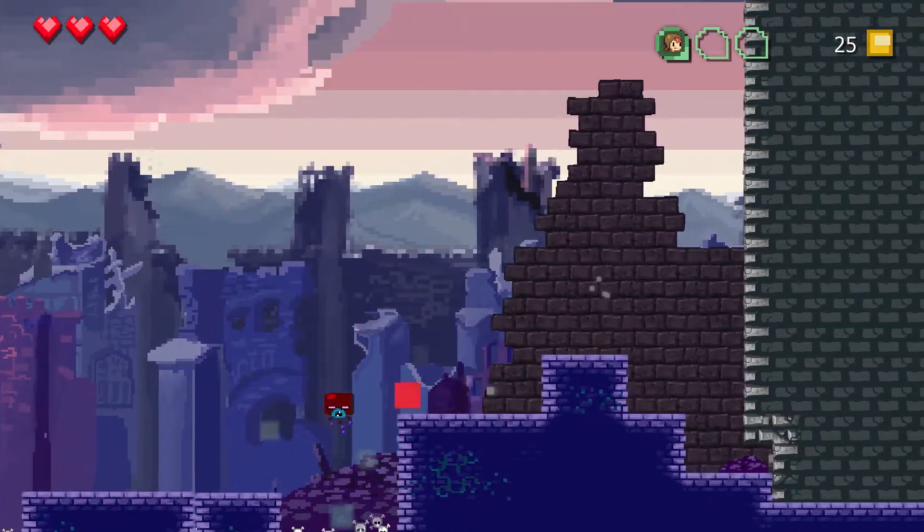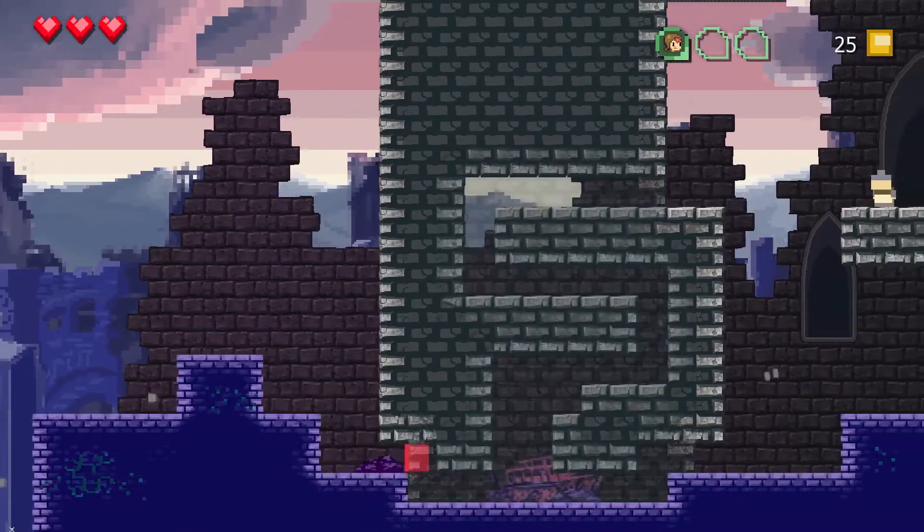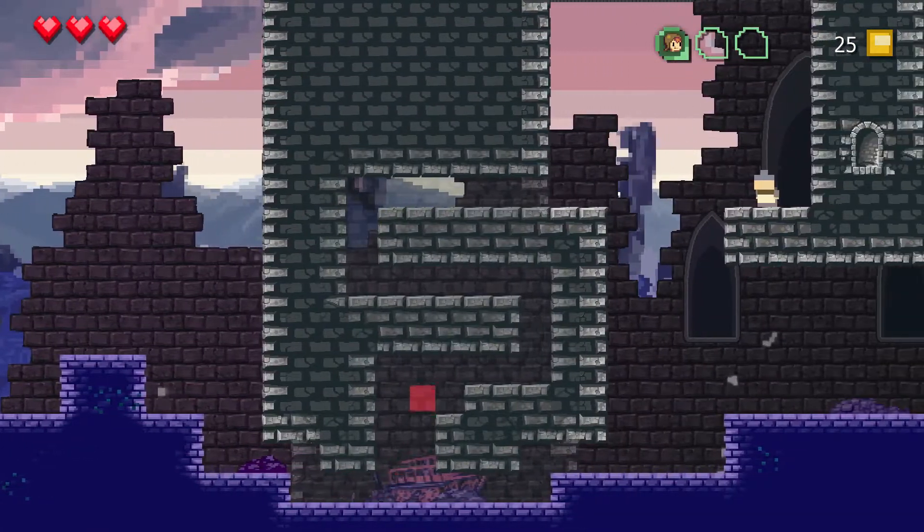There's currency — it drops out of some of these enemies. There are also some secret paths like this that'll pop up.